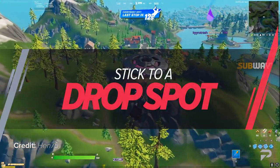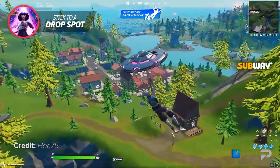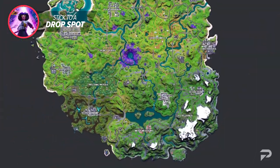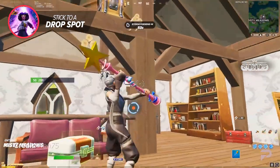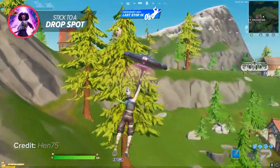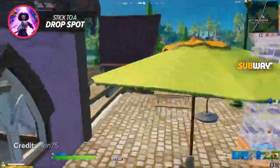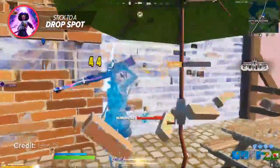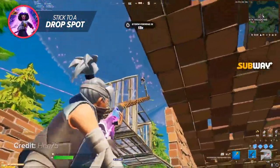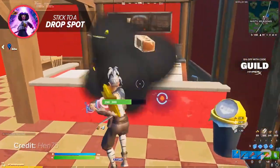The next tip to rank up fast in Arena is to stick to a drop spot. Pick a spot on the map that you're most comfortable with and land there every single game. This will increase your success rate dramatically in every game mode. It works because you're going to learn that drop spot more than the majority of players landing there, and you can use that knowledge to outplay them. This knowledge includes things like chest spawns, card spawns, places to surprise your opponents, where to farm quick materials, and where to disengage if necessary.